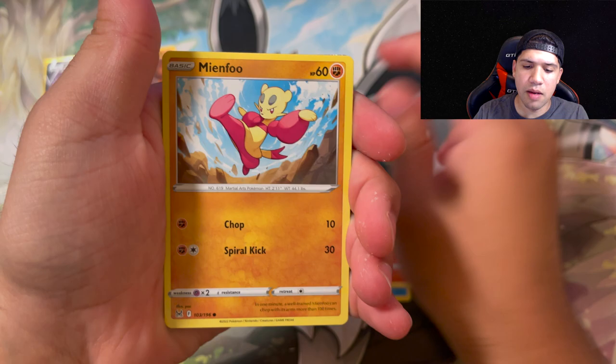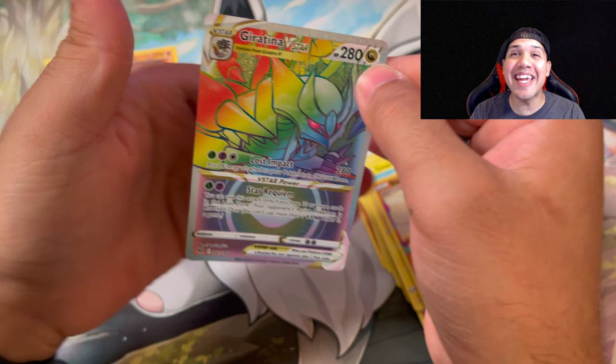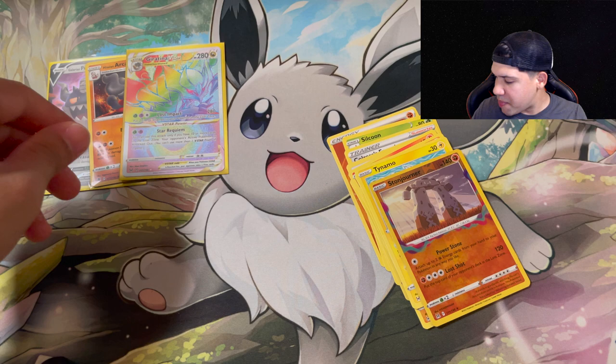A Giratina V-Star rainbow rare out of this box! This is the hottest box! Let's go - we do not have this yet! We pulled a rainbow rare, a secret rare, out of this box. Let's sleeve that up before I mess it up. Look at that. That's what I'm talking about - the Infernape V box is the hottest box!